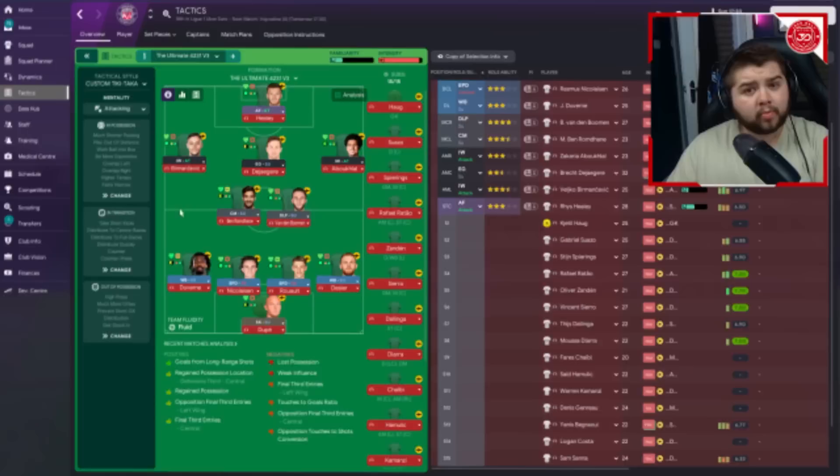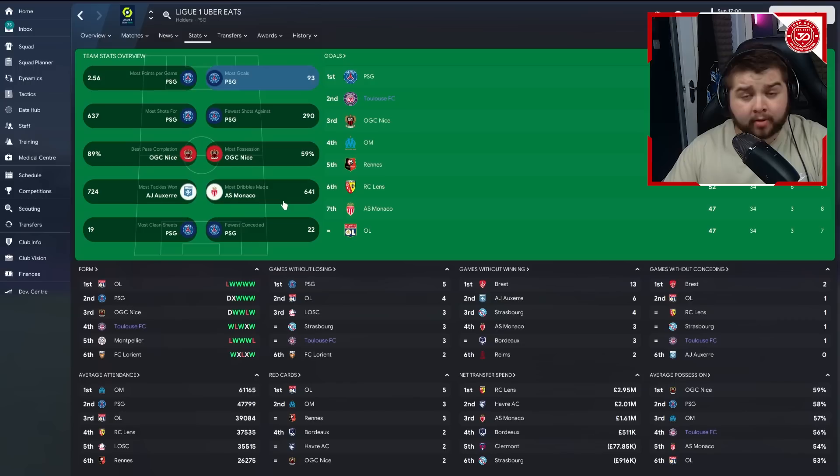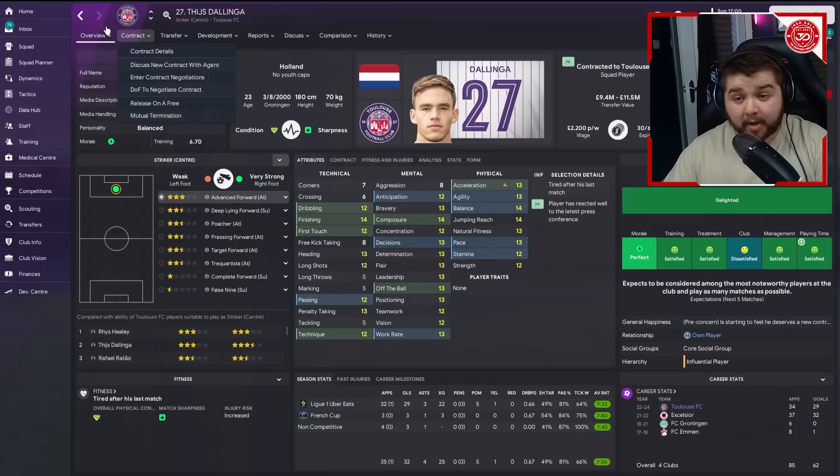Season one actually went a lot better than I thought. Toulouse were predicted to finish around 14th, but we finished in second place. We're nowhere near beating PSG yet, but having had only one transfer window, it shows how good this tactic is - outplacing Nice, Marseille, Lens, Lyon, Monaco, Reims. Second best scoring at 83 goals, third best defensive record at 36 conceded. Top scorer Delanga with 32 goals in most games played - 14 finishing, 13 acceleration.